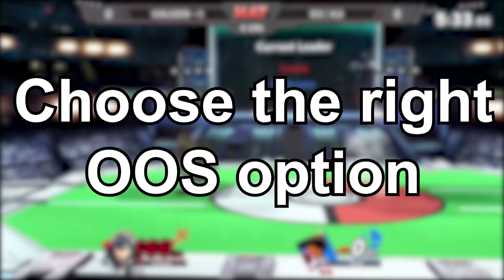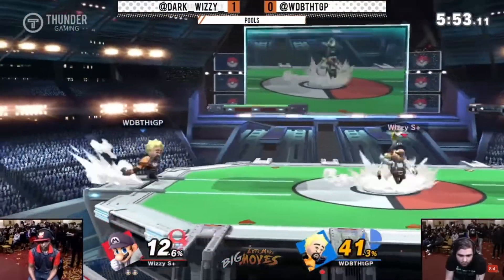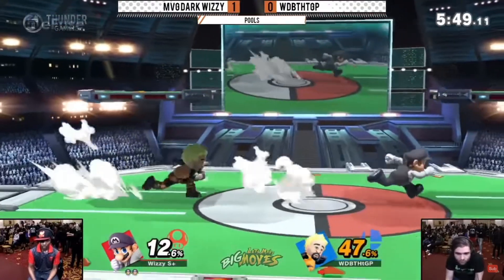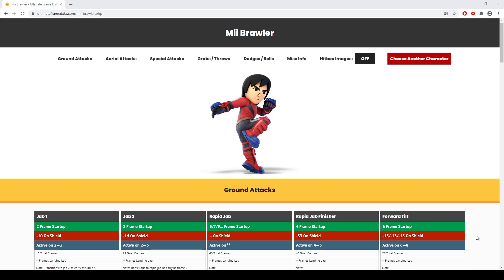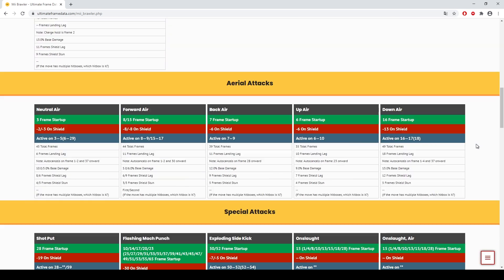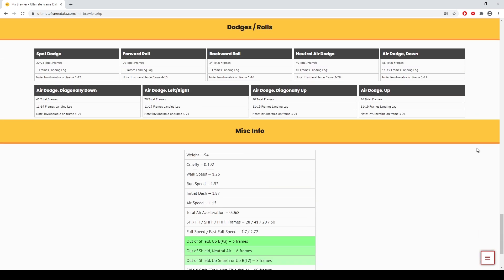Number 3: Choose the right out of shield option. This is similar to improving your punish game, but a little easier to learn. This skill comes with playing the game, but also with learning frame data. If you play in tournament, I recommend checking out all the opponent's moves' safety on shield, for example on ultimateframedata.com. Then you can make a mental note on which move you can punish with which option.